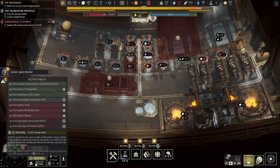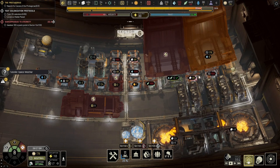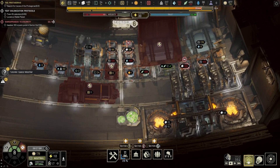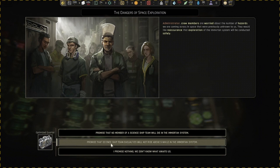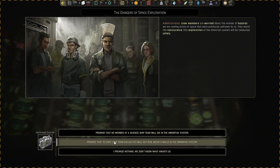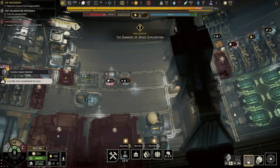We're going to shuffle all these people over into this sector, because we don't have that many workers. We kind of want to have at least 400 people in each sector as a minimum, but 800 is the number we're eventually going to aim for. For this quest, you're supposed to promise that science ship team casualties will not rise above 5 while in the Morton system. You can't actually get through here without anyone dying — it's just kind of tricky.